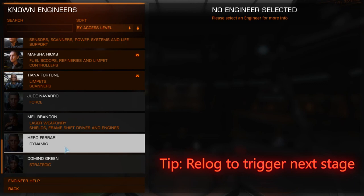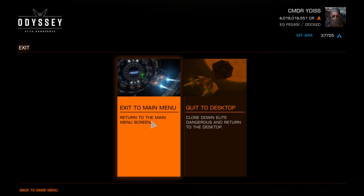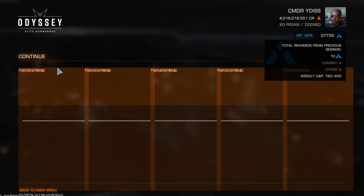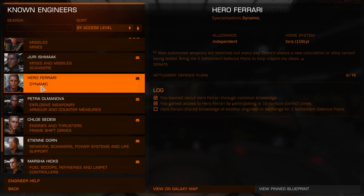A quick tip that's relevant now but useful for unlocking any engineer: the game doesn't necessarily acknowledge the things you do towards unlocking until you either get into your ship, log out of the game entirely, or usually both. So every time you hit a target for unlocking or referring, get into your ship, log out of the game and then log back in. This should trigger the next event in the process. From now on, I'll assume you know to do this after every stage in this guide.